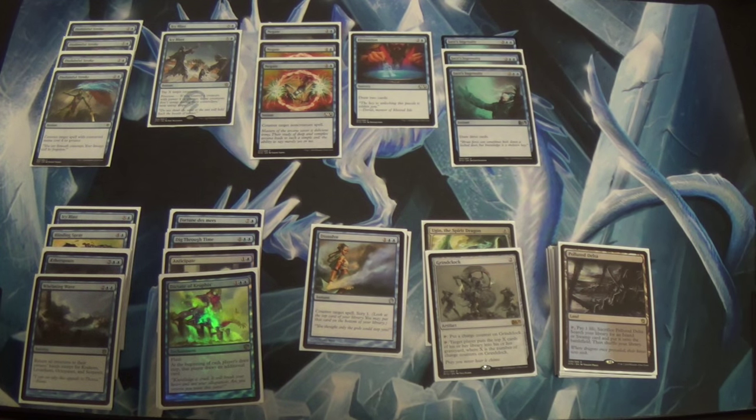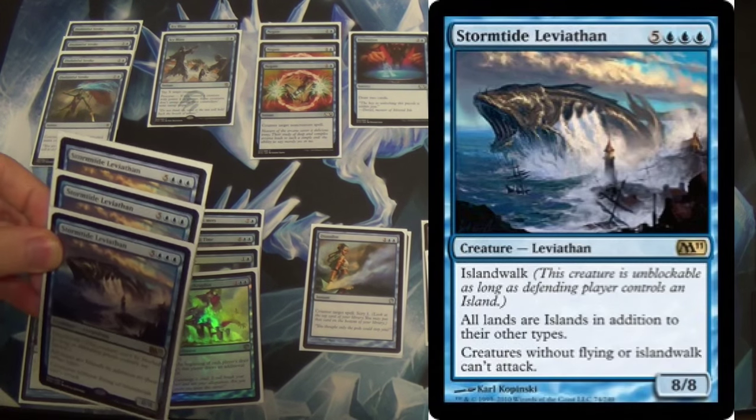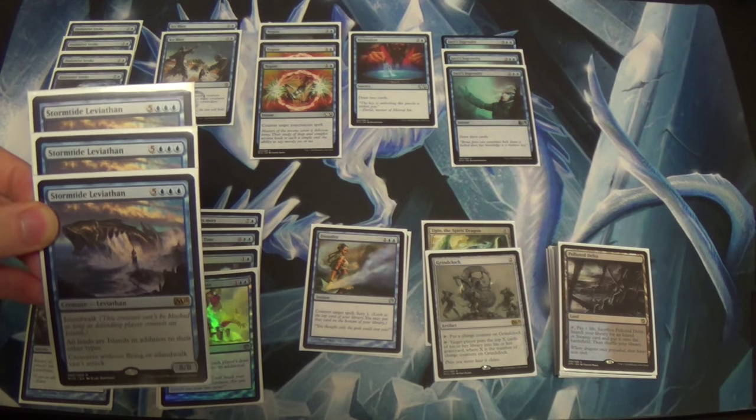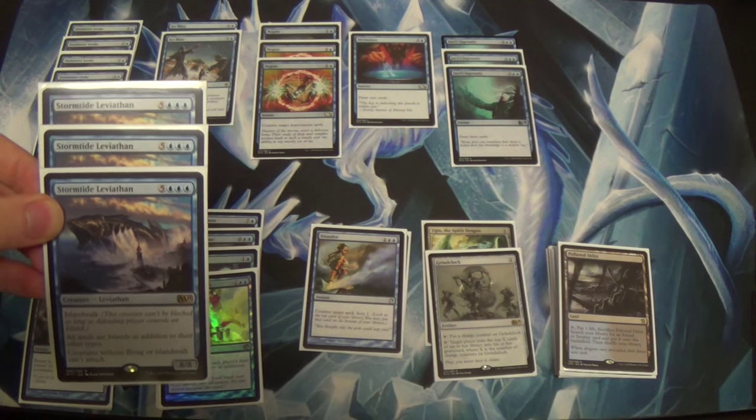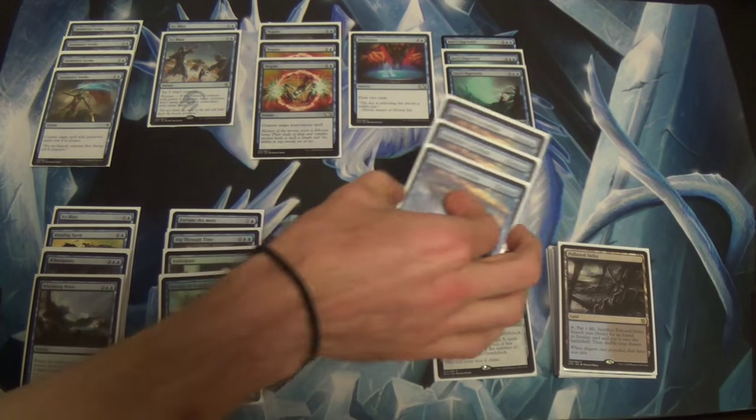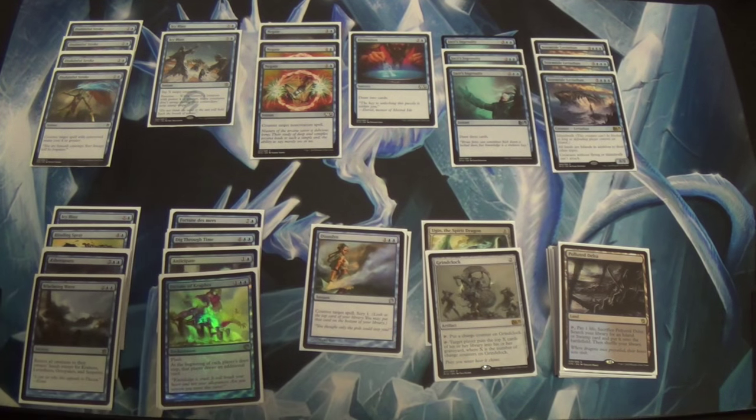Neither one goes in against decks that are just hitting you with a really fast clock. Notice there are zero creatures in this deck so far — I am very much a fan of playing Magic with zero creatures. But we do want to make use of the fact that they're probably sideboarding out their creature kill. If they saw Ugin they might not side out Downfall, but they're siding out Ultimate Price and direct damage spells. So we side in Stormtide Leviathan.